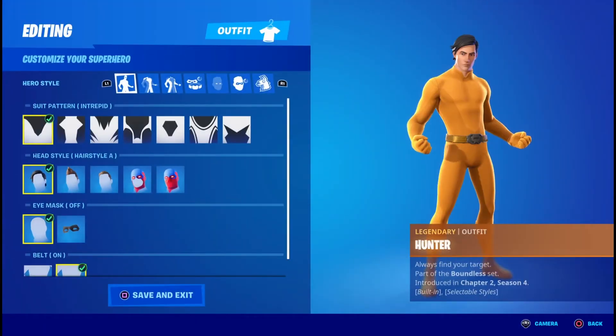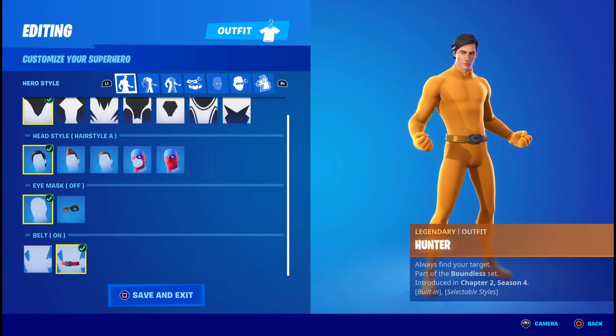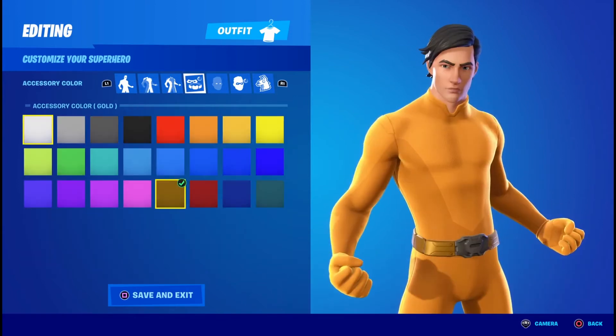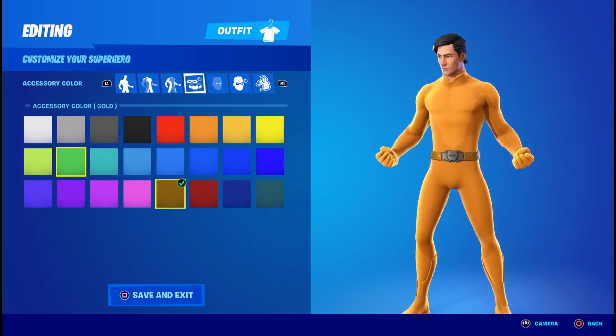Once you get into the locker, the first thing you're going to want is the Intrepid Pattern for the hairstyle. Eye mask you're going to want it to be off, and about you're going to want it to be on. For the primary material you're going to want cloth in the color orange. Secondary material you're going to want cloth in the color orange again. For the accessory color you're going to want gold, but it's really like this brownish orange.